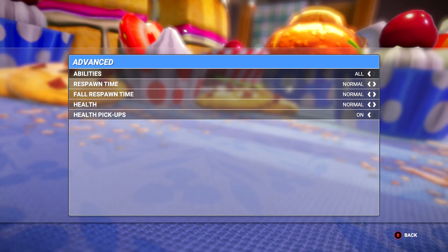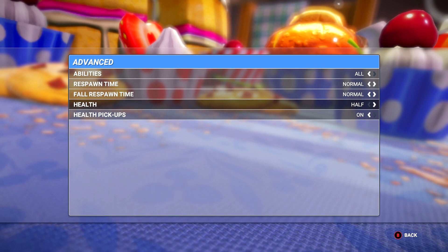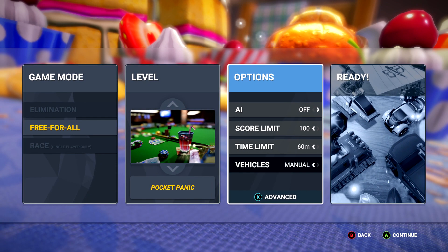Then hit the X button to go into advanced settings. We're going to set the health to half. After that, hit the B button to back out, then A button to advance.